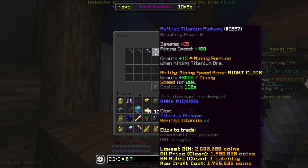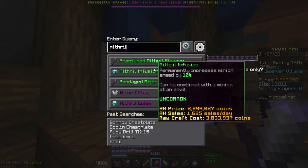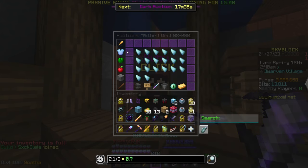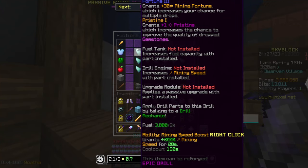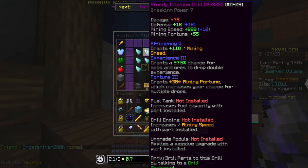My recommendation for the Dwarven Mines is to progress to a titanium pickaxe and then a refined titanium pickaxe. If you're looking to go to the Crystal Hollows early there's a slightly different progression. Some people like to go for a mithril drill, but it's only a very minor increase from the refined titanium pickaxe, so personally I'd skip it unless you plan to buy and immediately resell it. Your next big goal is the titanium drill, which ultimately upgrades into the Divan's Drill — the best drill in the game.